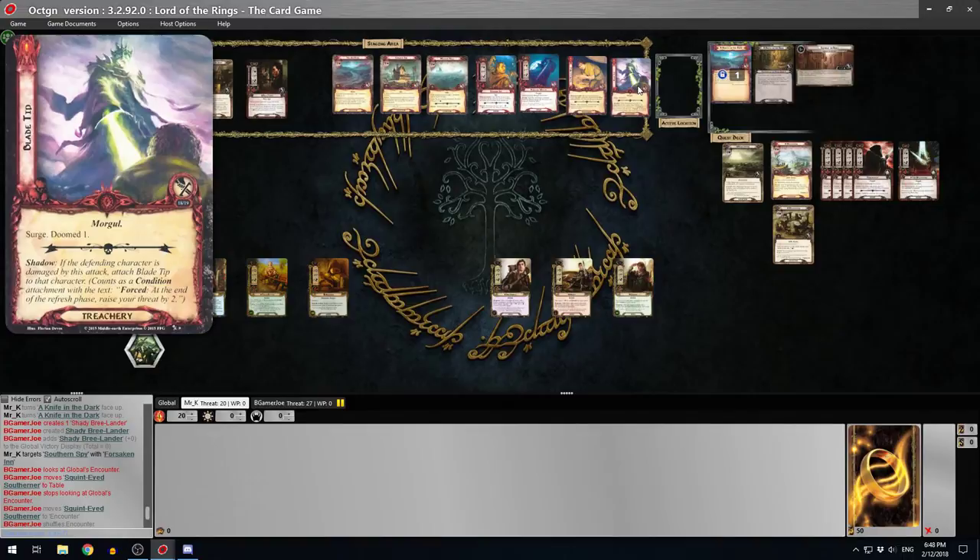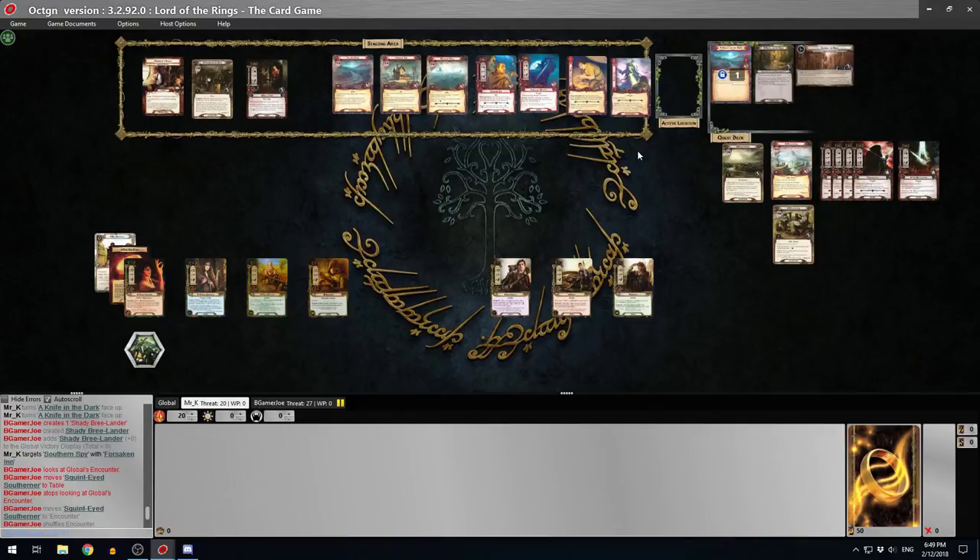The last card is Blade Tip - Morgul, Surge, Doomed 1. It's just going to replace itself and raise your threat. The shadow is: if the defending character is damaged by this attack, attach Blade Tip to that character as a condition attachment with the text - Forced: at the end of the refresh phase, raise your threat by 2. But we're running condition removal and we have Loragorn with Burning Brand, so that doesn't worry me.